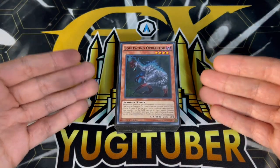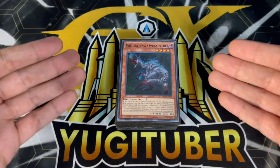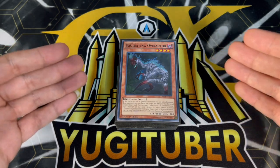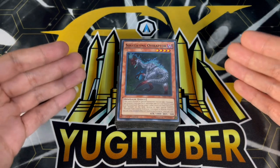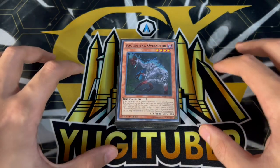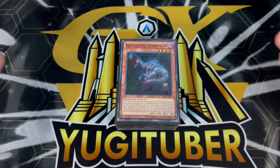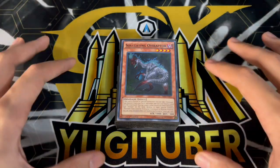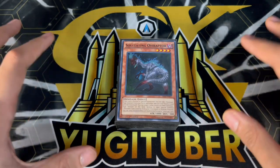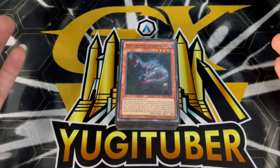I built this deck to beat Tealimit. Tealimit at my locals is very very prominent, and the other deck that's really prominent is Floandries. I really wanted to make sure that my main deck was focused on beating one of them and then my side deck was built to beat the other. My main deck can kind of deal with both, but it's more focused towards the Tealimit matchup since it's the tier zero deck. I hate the Floandries matchup but it is pretty popular so I wanted to be able to beat it as well.